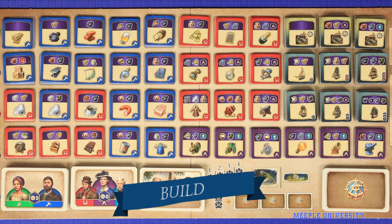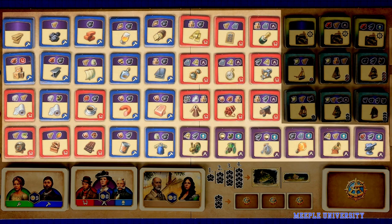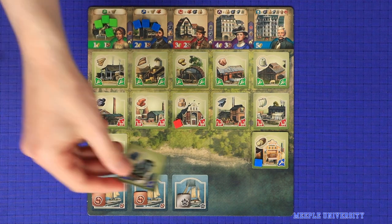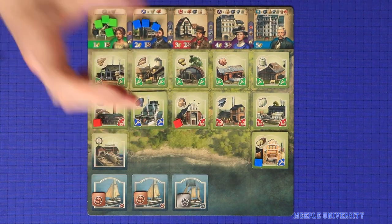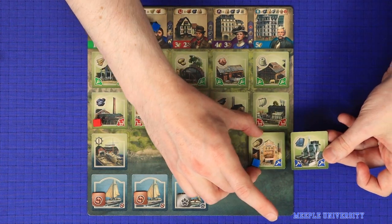The first action is to build, and this can be split into three subtypes: building an industry, building a dock, or building ships. To build an industry, choose an industry tile from anywhere on the main board, pay its cost as described before, then flip it over and place it onto any country space on your board — that is anything in the middle three rows, so not the districts and not the sea. You may choose to place on an empty space, to cover over one of your pre-printed industries, or even cover over one of the industries that you've already placed.